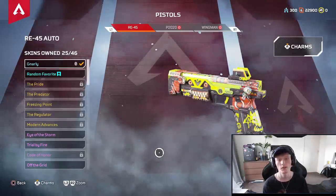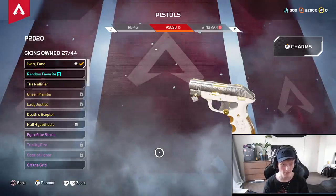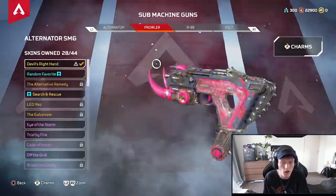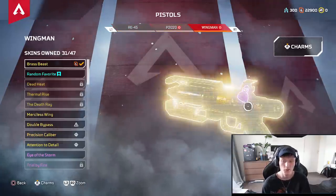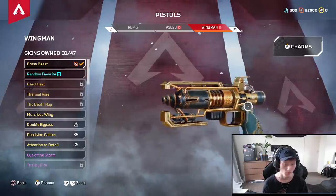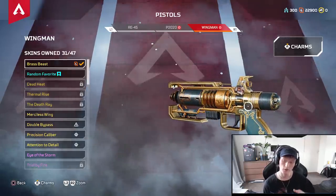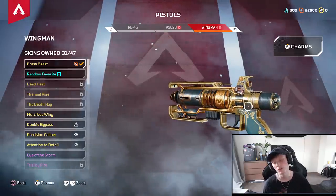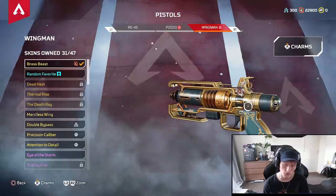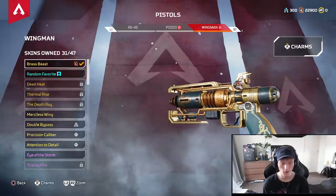Pistols — RE45 we talked about. P2020 — it's bad, I don't like it at all. Even with hammer points it's alright, but I'd still use a Prowler or a Volt over a P2020 with hammer points. Wingman — really strong but really hard to shoot with. I feel like everybody has trouble hitting their shots with the Wingman even the best players. I've heard a lot of people suggest using a scope on it — like a 1x HCOG — it really works well on the Wingman. With the skull piercer hop-up, definitely try using this gun and you will fry people if you can hit your shots.